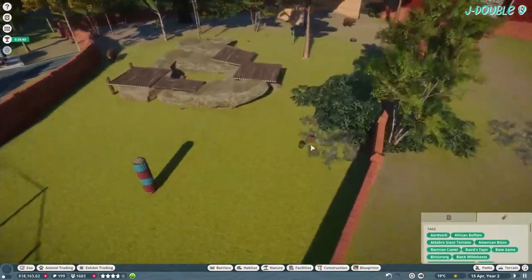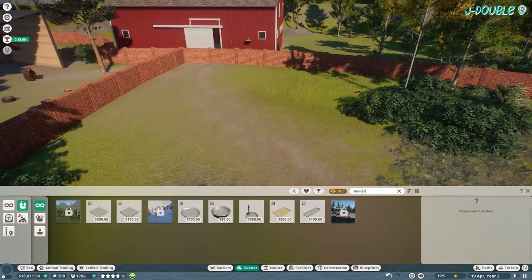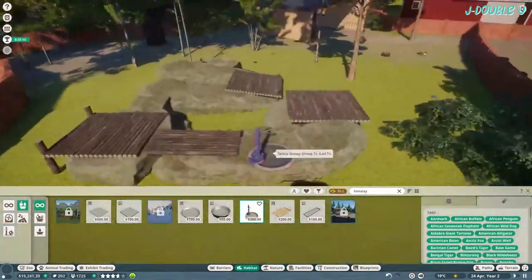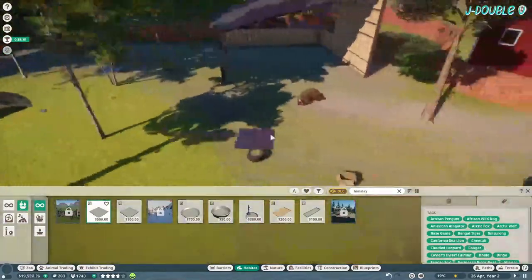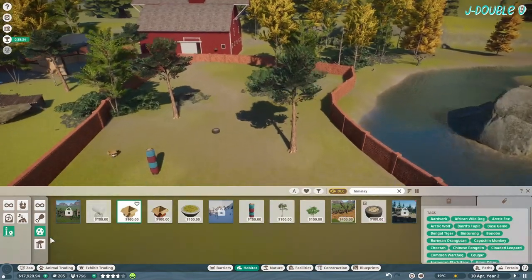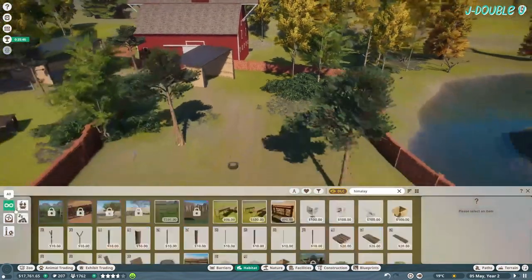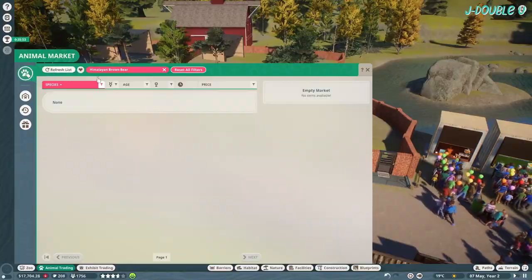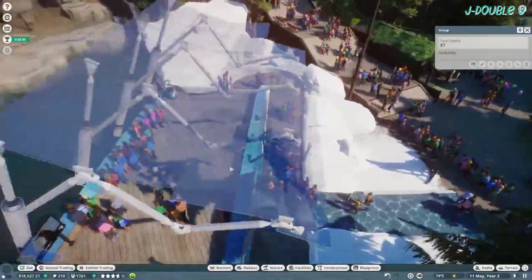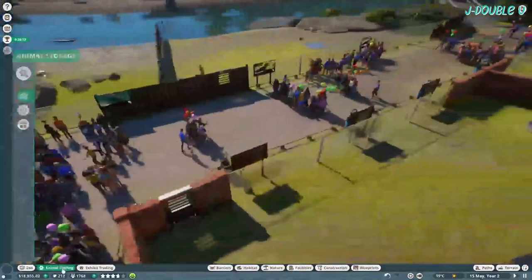Setting up the Himalayan brown bear habitat. This is where I remember I haven't got anything in for the grizzlies — they get a slightly smaller shelter, no particular reason why. Just checking out that structure to see if it's something I could build myself — probably not.